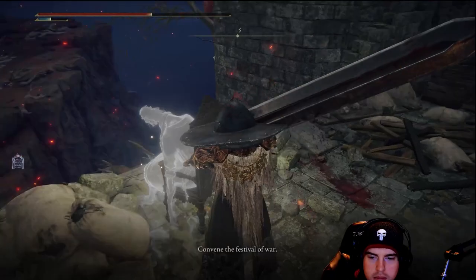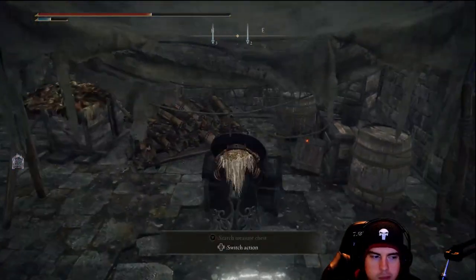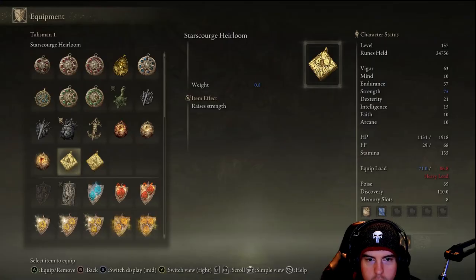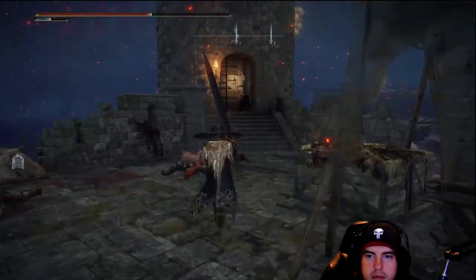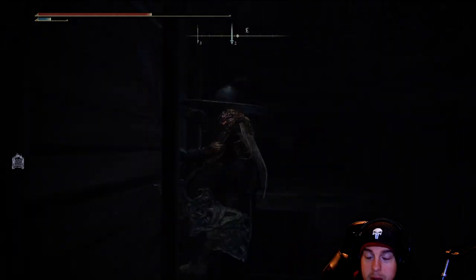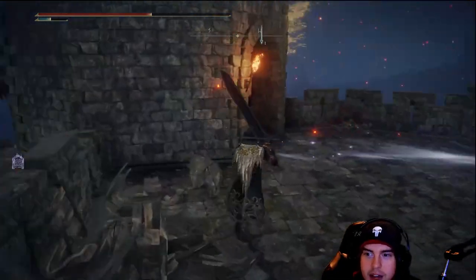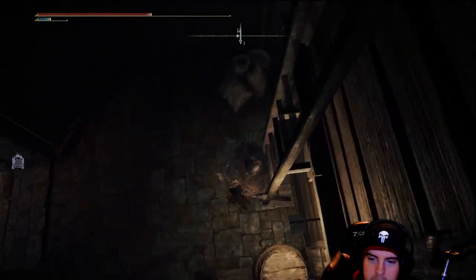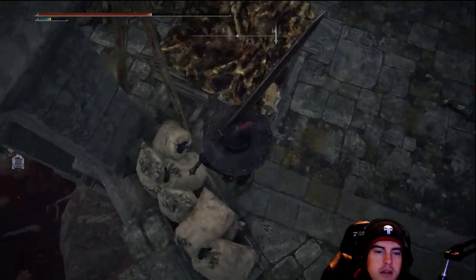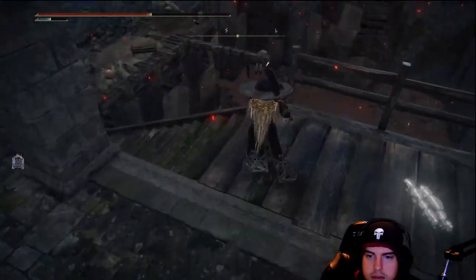We'll have a chest on top, or one on the right side underneath one of those makeshift tents. Inside there we'll have another one of those heirlooms — I believe it raises our stamina. There'll also be a tower over here on our left that will have a portal at the top of it. This is not necessary to go through unless you're trying to get immediately over to Castle Redmane, but we've got a few things to grab before we take that.